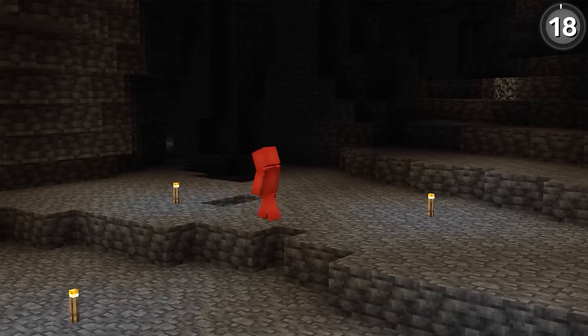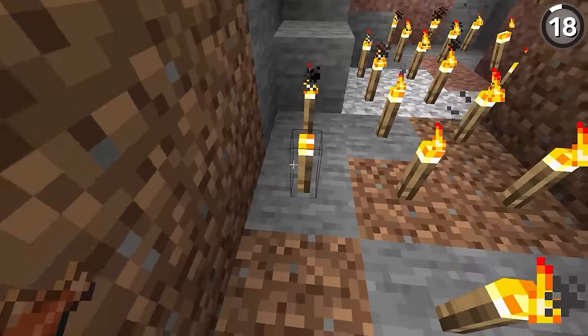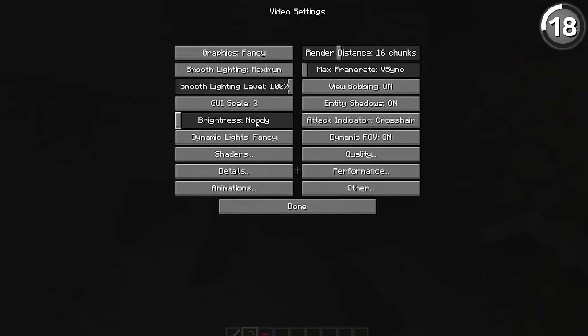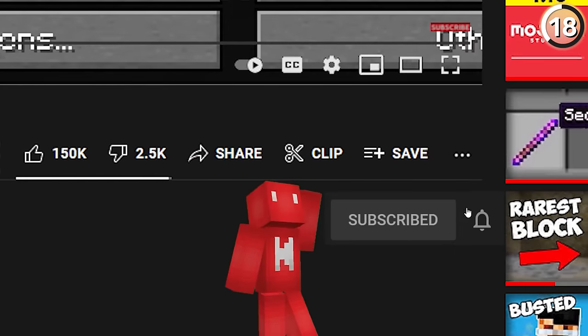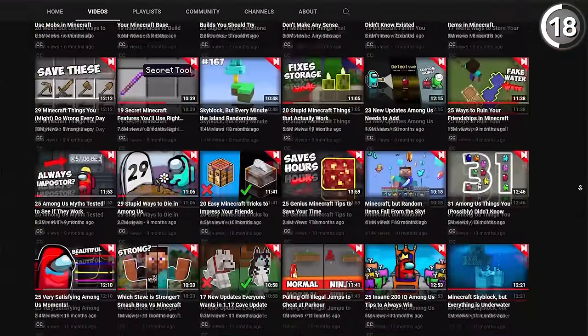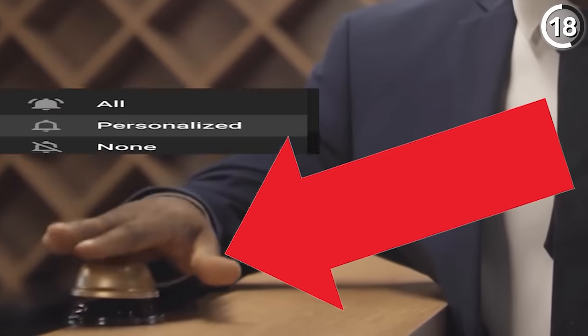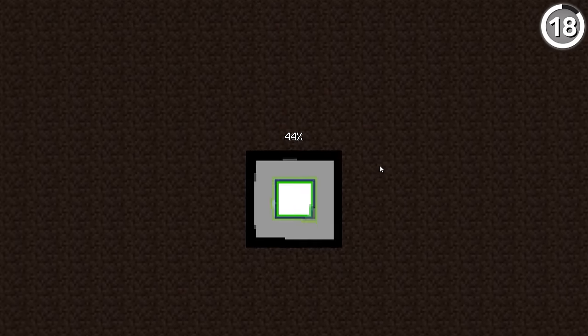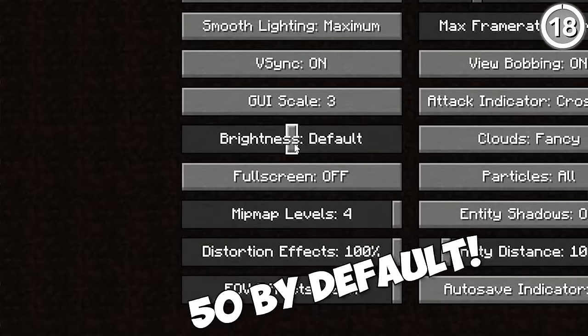Brightness plays a critical role in the game's atmosphere, which is why it's always struck me as weird that the developers set the slider by default to the lowest setting of Moody. It's like when you subscribe to a channel for notifications on all uploads, but YouTube still asks you to ring the bell to actually do that — it makes no sense. But now it seems Mojang's changed their ways, as when you start up Minecraft, the brightness will now default to 50 instead.